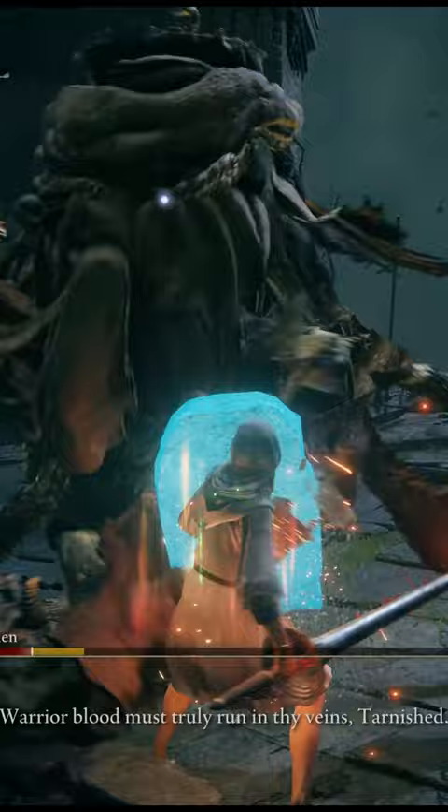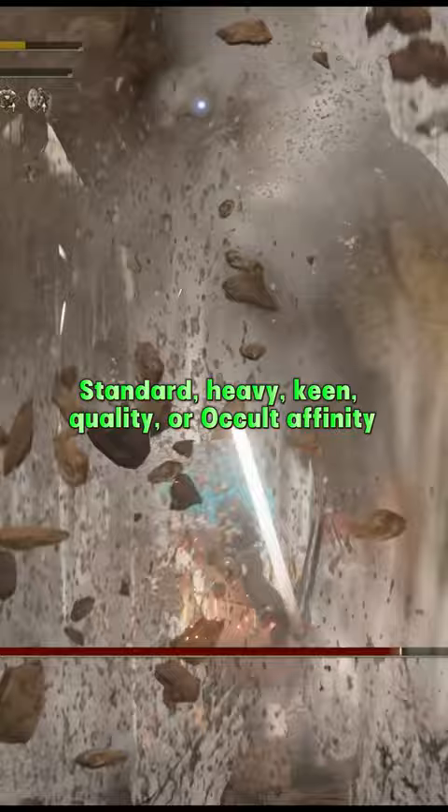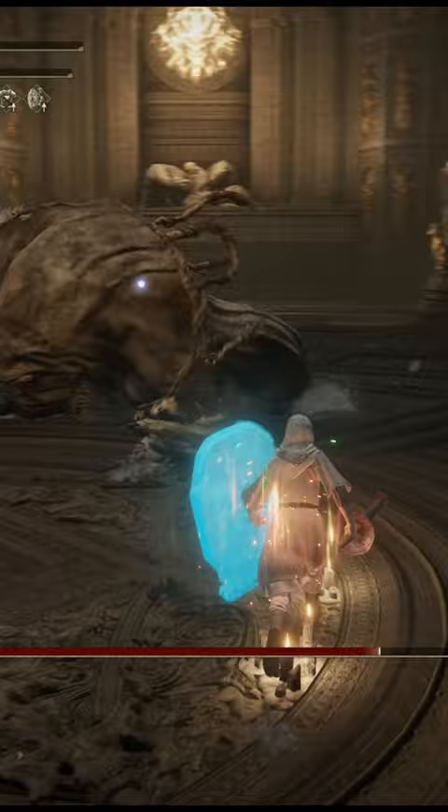The main items I used for this build are a plus 25 Fingerprint Stone Shield with no skill ash of war. You should use any of the following affinity to have 100% physical damage reduction, not like in the video. Plus 25 lance,